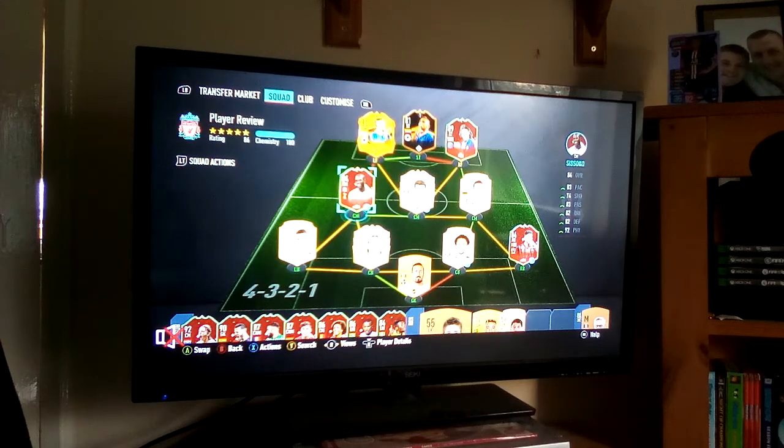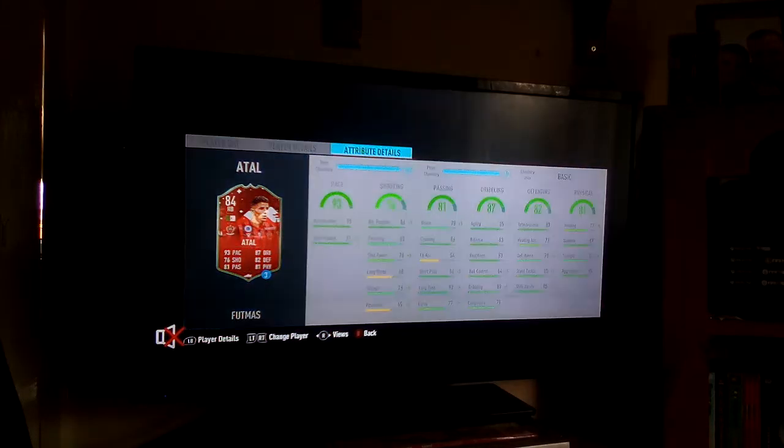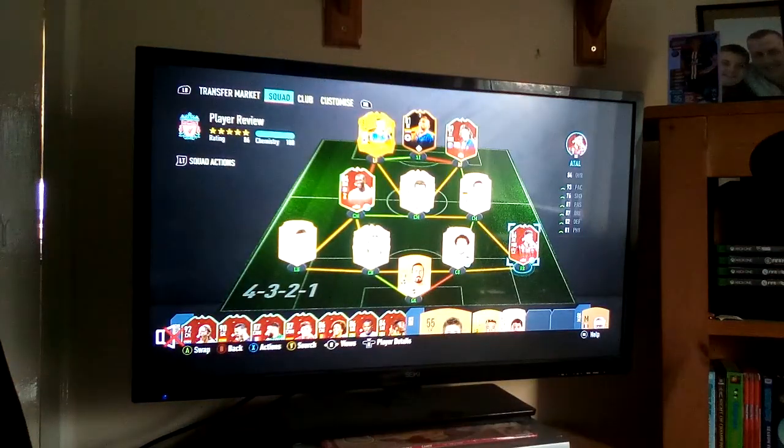The last player to be reviewed will be coming up next — give it a guess: it's out of Sissoko, Nesta, Marquinhos, and this amazing birthday Atal card, which can pretty much be played anywhere on the field. That's all from me — if you want to see another player review, hit the like button, subscribe, and leave a productive comment. See you later, peace.